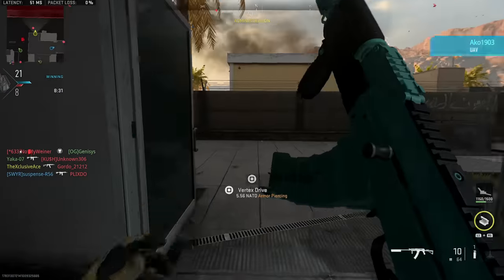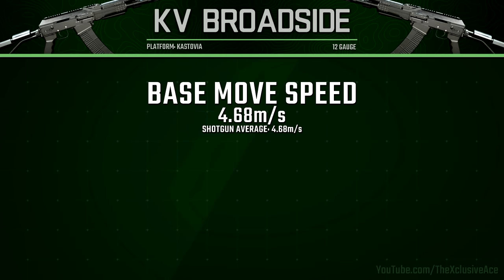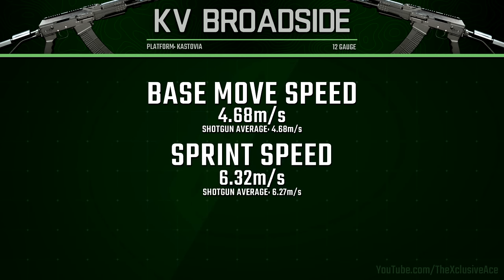For mobility stats, our base movement speed is bang on average for shotguns at 4.68 meters per second. Our sprint speed is a bit above average for shotguns — and even the average is really solid — at 6.32 meters per second for the Broadside.